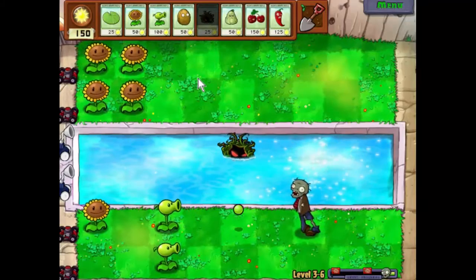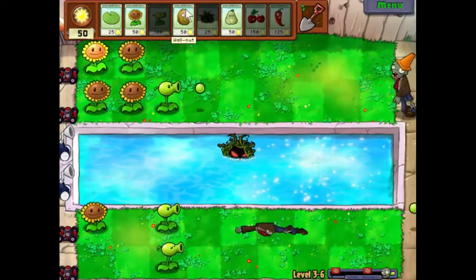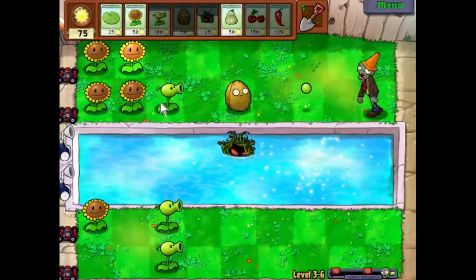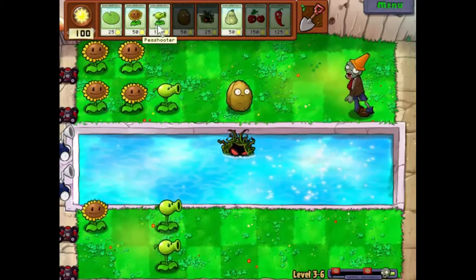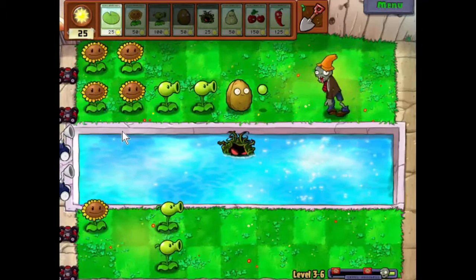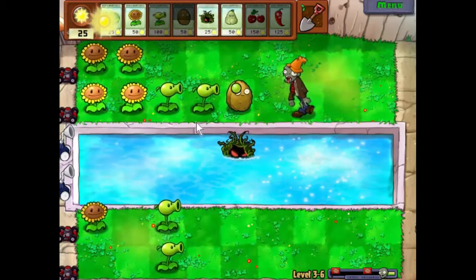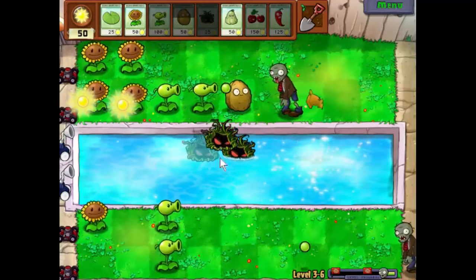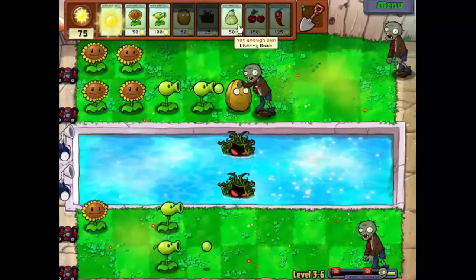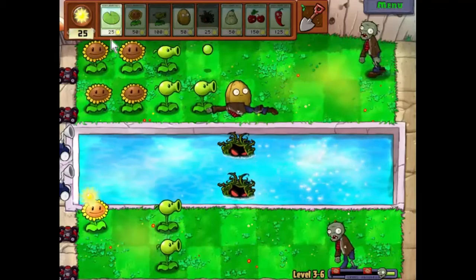Marvellous. We're going to need one of you, I think. We'll pop a second pea shooter in there just to get rid of him quickly. Only two flags this level, so only two hordes coming. We've got most of our basic defenses out now.